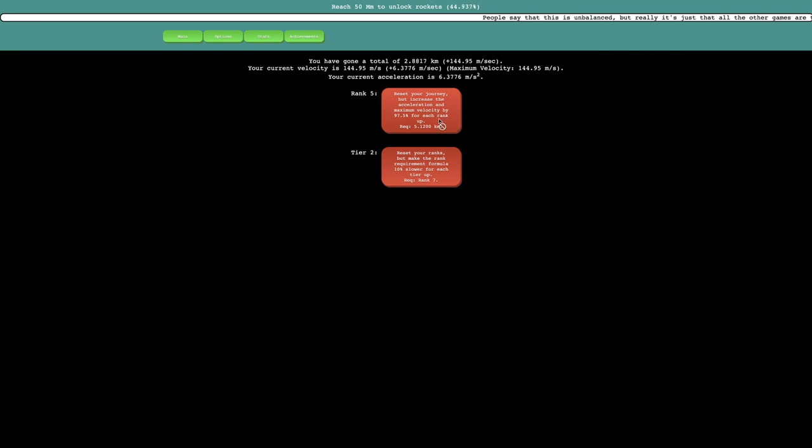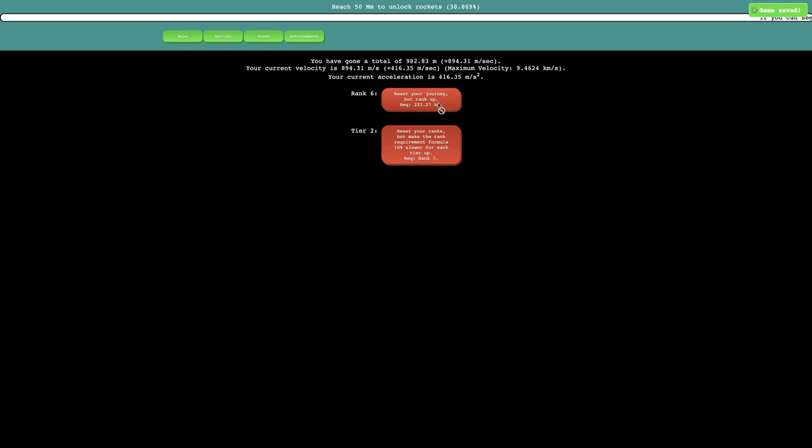It looks like I just have to wait here. There are new secrets visible. People say this is unbalanced, but it's really just that all the other games are too balanced — people really seem to like the balancing of this game, so it's obviously doing something right. The next rank up resets your journey but ranks up, allowing me to get to tier 2. All of a sudden the maximum velocity is 9 kilometers per second — we're at orbital speed, like the speed of things orbiting Earth, from 1 meter per second just 5 minutes ago. This is inflating quickly.